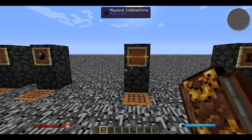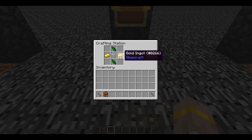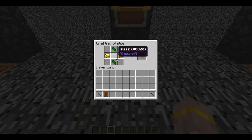First, we want to do some research. To do that we're going to need a Thaumometer, which is made with two gold ingots, a piece of glass, and two shards. You find shards in the world when you're mining. Earth shards are the most common, so I suggest using those for crafting recipes where the type of shard doesn't matter. So let's make a Thaumometer.